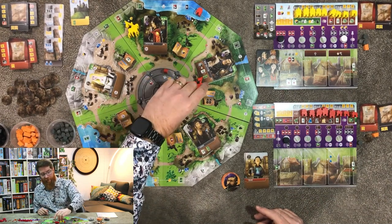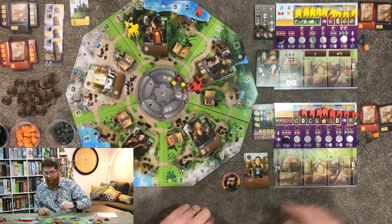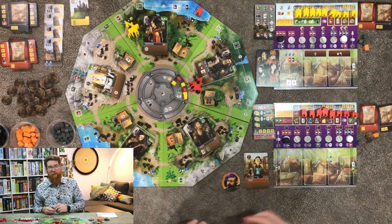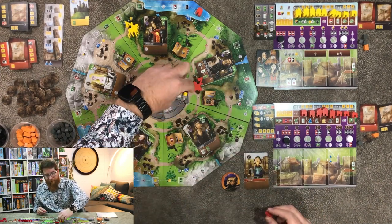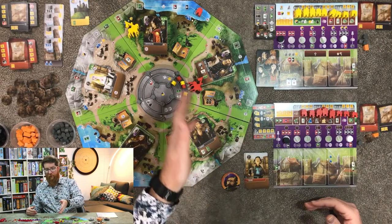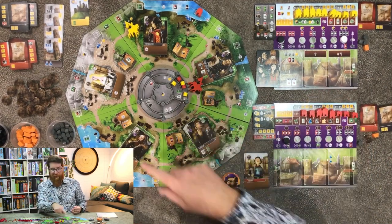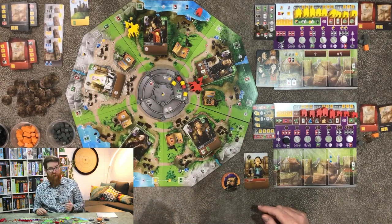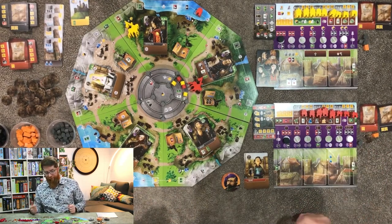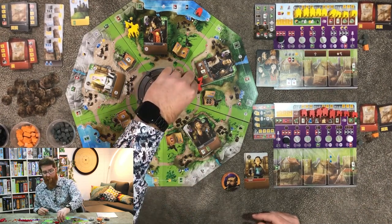If there are more characters than allowed in an area — for example, two yellows and two red characters, but only three allowed in each segment — someone's got to go home. You can choose to send yourself home or your opponent, and the reward will be given to the player who owns that meeple based on which area they're in. If they're in the outer ring, they'll gain two coins. If they're in the middle ring, they'll get one virtue advancement and a resource of their choice. It is worth points to have characters in the castle though, so you don't necessarily want to be bumping your own out too often.